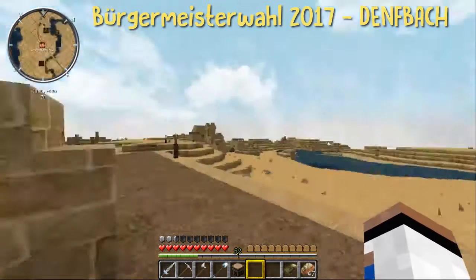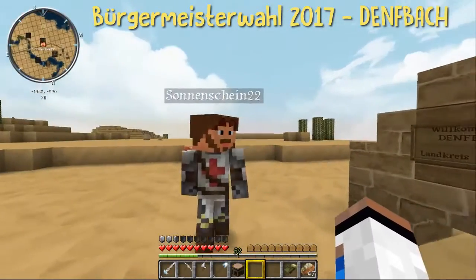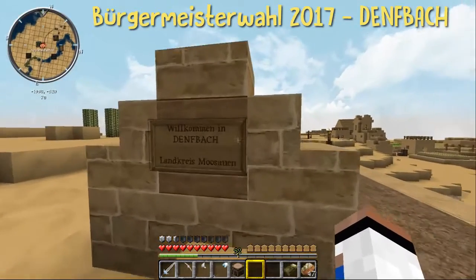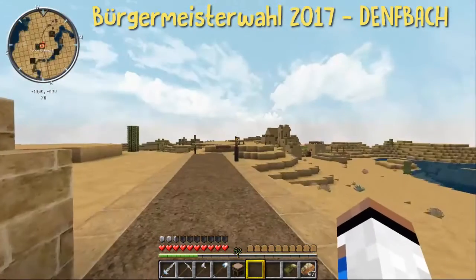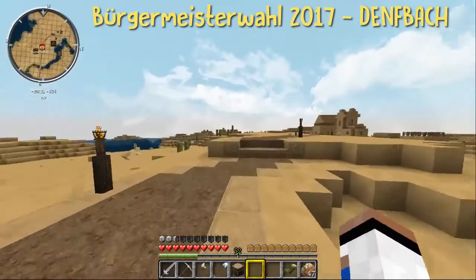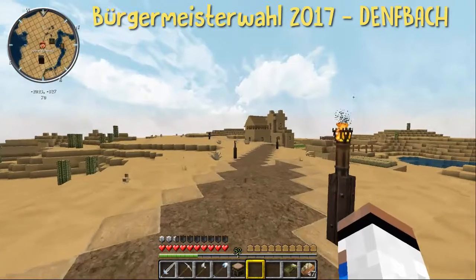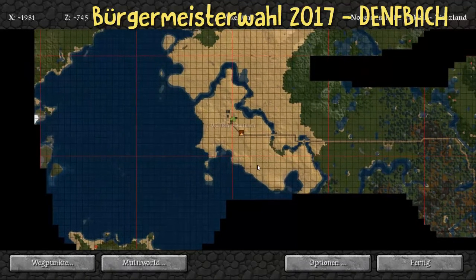Ja, meine lieben Freunde. Wir sind hier zur ersten Wahl, wie es schon der Sonnenschein gesagt hat. Das Örtchen Denfbach liegt in einem Wüstenbiom, wie ihr seht. Hier vorne sind Flüsse und hier vorne ist auch ein Meer. Ich kann das auch ganz kurz auf der Karte zeigen, wie das liegt. Hier ist ein Fluss, es liegt sozusagen auf so einer Art Halbinsel.